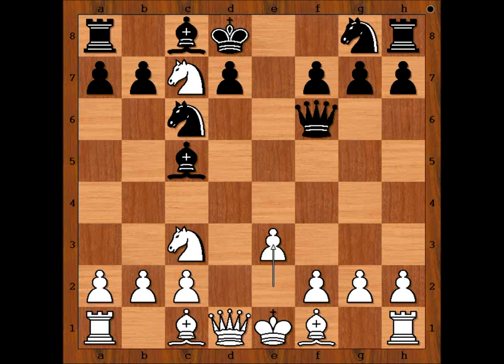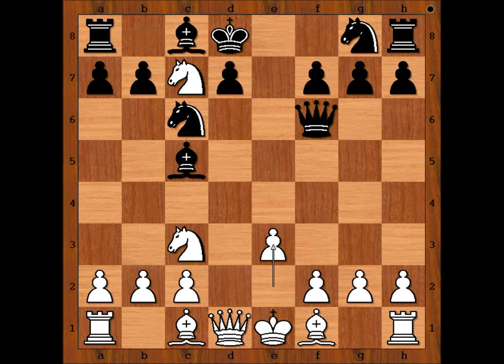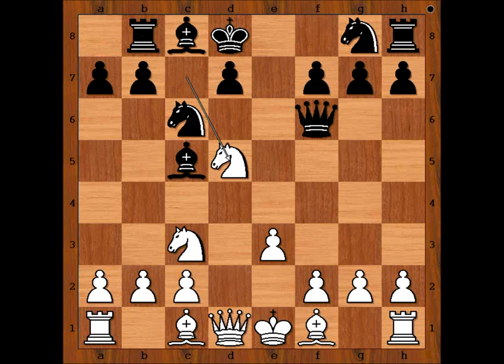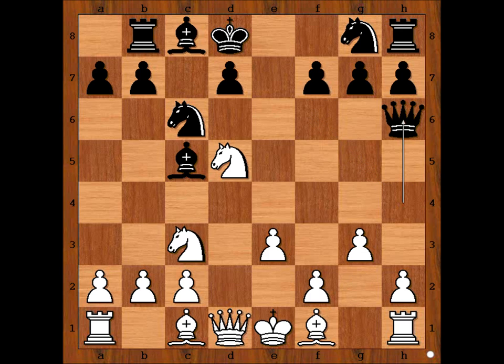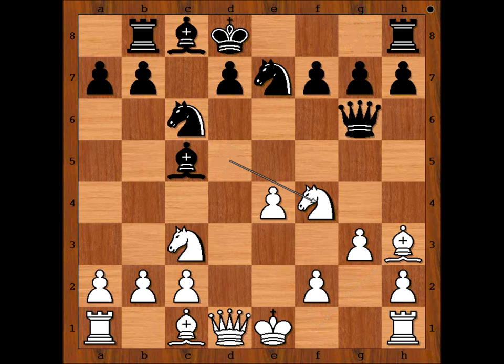Why not king takes knight? Can you see why? If king takes knight, then knight to d5, check — a fork on the king and the queen — and as king goes to b8, knight takes queen. So we have rook to b8, knight from d5, queen to h4, g3 attacking the queen, queen to h6, e4 attacking the queen again, queen to g6, bishop to h3, knight from g7, knight to f4 attacking the poor queen again, queen to f6.